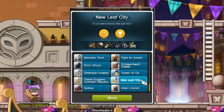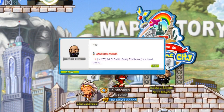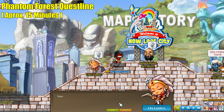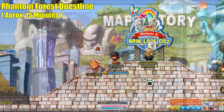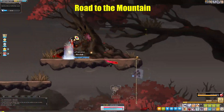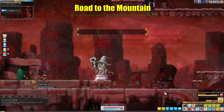Upon hitting level 170, you'll gain access to the NLC area, but you won't actually be able to start the Phantom Forest questline until you're level 180. Surprisingly, you don't need to complete the NLC questline to gain access to this either. You can start the questline by talking to Leta Lawless, and if you move fast enough, you'll be able to finish the questline in less than 15 minutes. For the last quest, you'll be required to get to the Crimson Wood Mountains. You can get there by going through the top right portal on the first map, then keep going through the farthest right portal until you reach the first climb. From there, it's just simple jump questing.